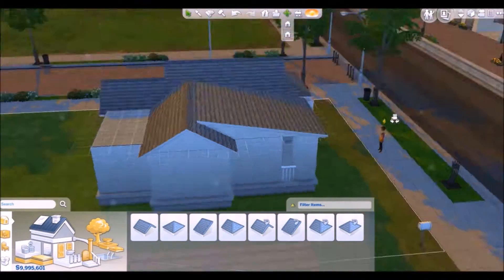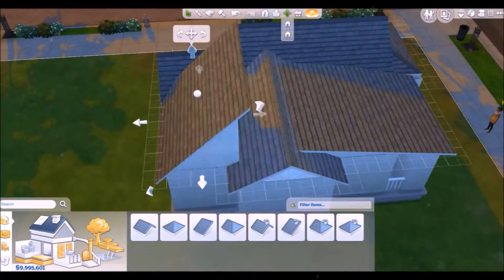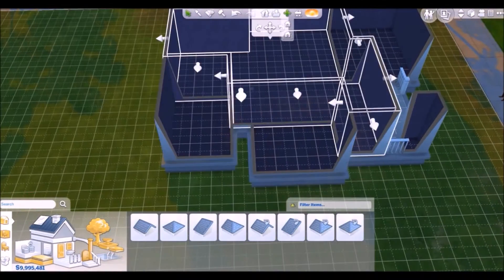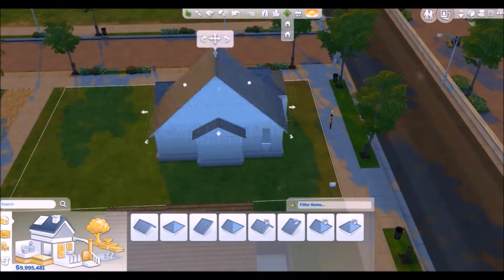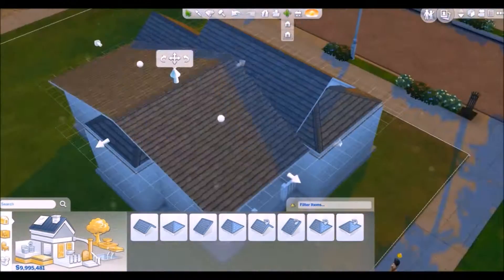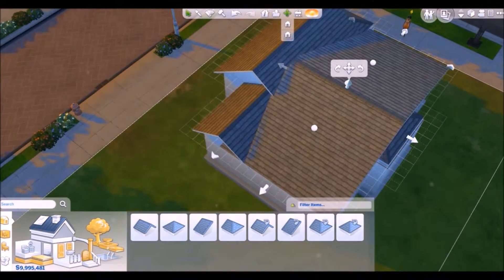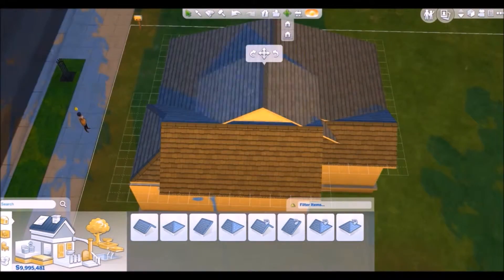I think the trickiest part about this build was the roof. You can see I'm struggling pretty hard. I do end up changing that out — I totally changed the layout of the house just so I could get the roof that I wanted. I really like the house personally, and I did play around with the colors a lot. I used this really orangish-reddish brick color.